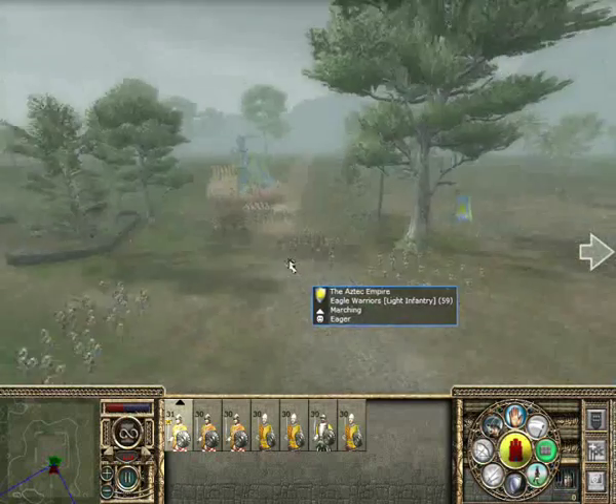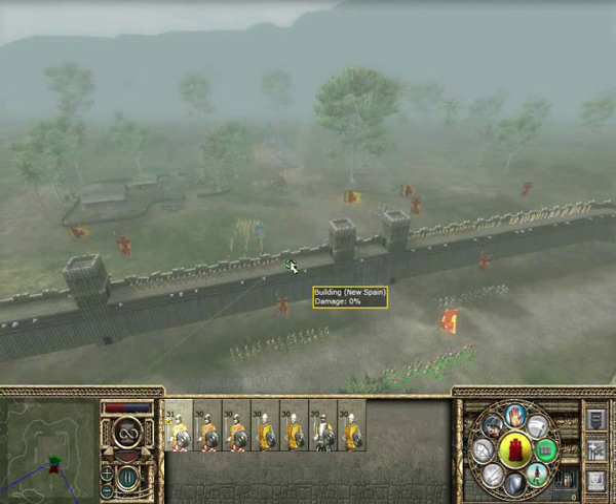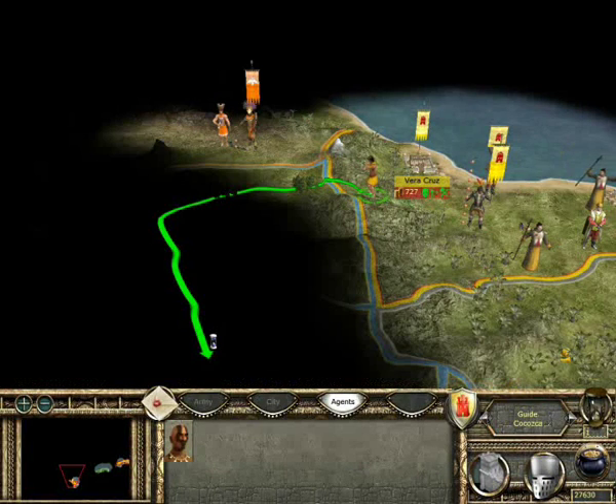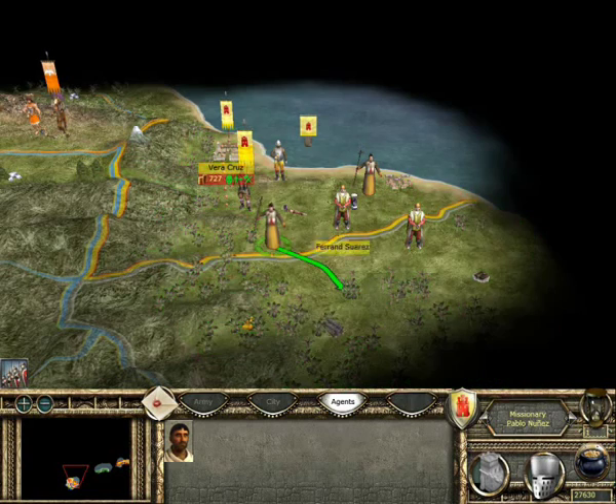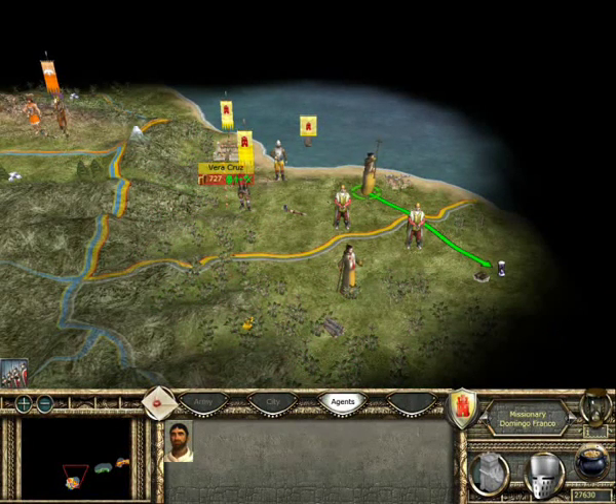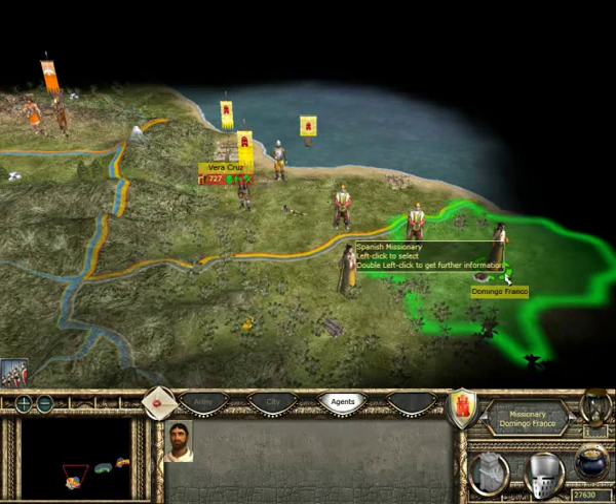You still use agents, though they have different names this time around. For the Spanish, a diplomat is an explorer, a spy is a guide, priests are missionaries and merchants are still merchants. For the natives, their diplomat is an emissary, their spy is a scout and their priest is still a priest.